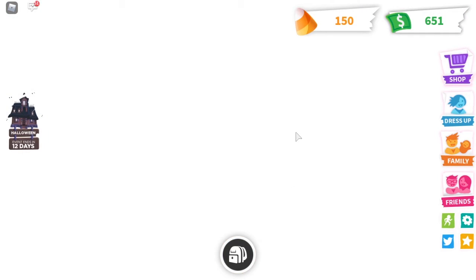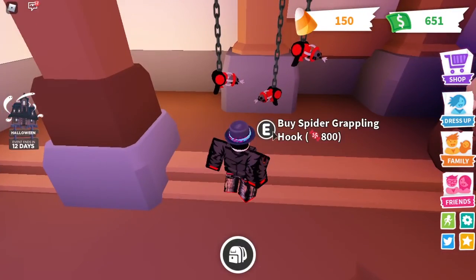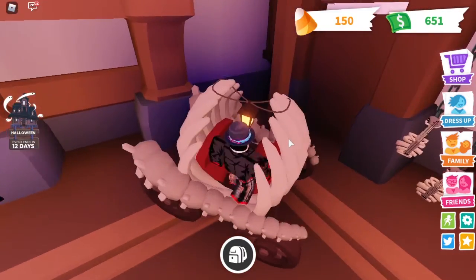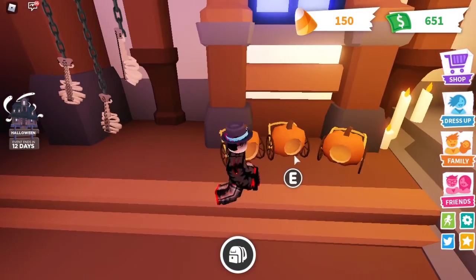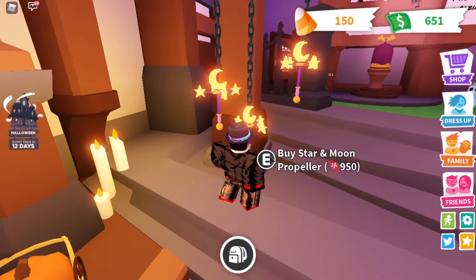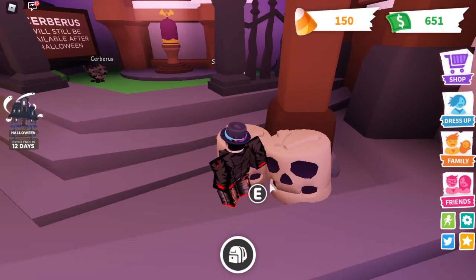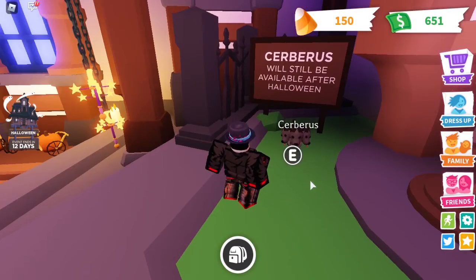In the shop there's some spider grappling hooks - this looks cool - the ribcage carriage, a rib guitar, a pumpkin stroller, a star and moon propeller, crystal ball rattle, eyeball rattle. This is big! And there's a skeleton drum and a Cerberus!